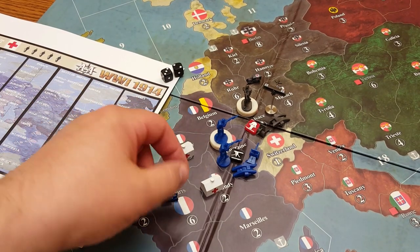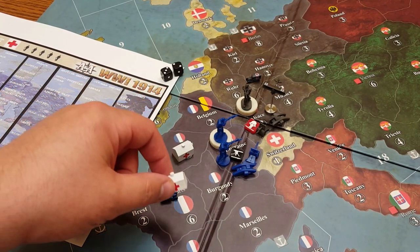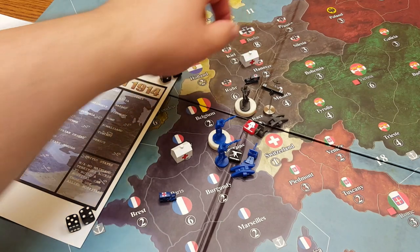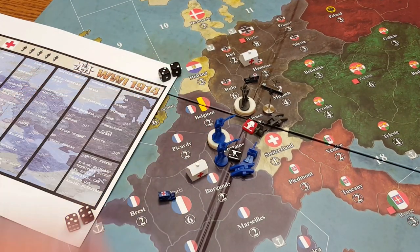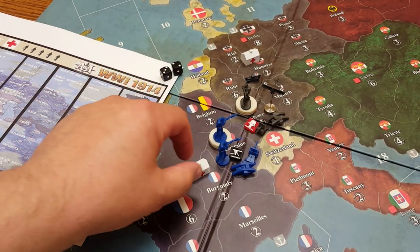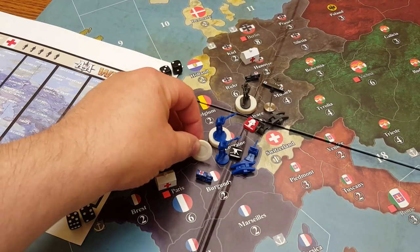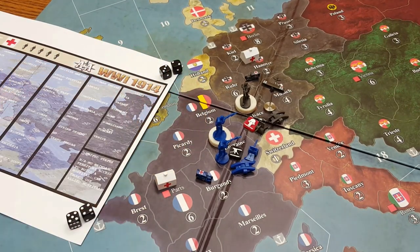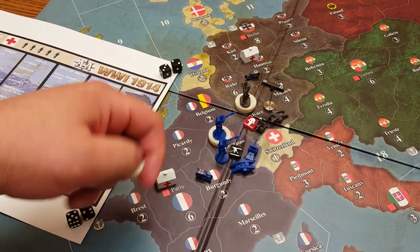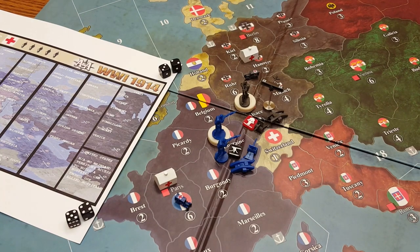Depending on the IPCs you're generating, you may not have the ability to build more than one hospital, or just a hospital and an ambulance to ferry casualties to it. Another scenario is having the ambulance in an adjacent territory — the infantry casualty could be directly placed into that territory. But just for clarification, a casualty cannot make a move and then load up onto an ambulance, similar to the transport rule — no move, load, and then continue on.